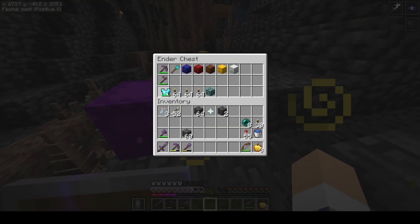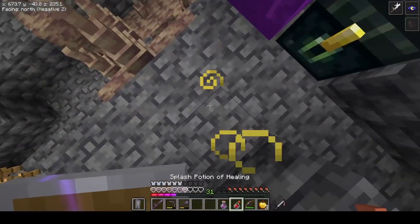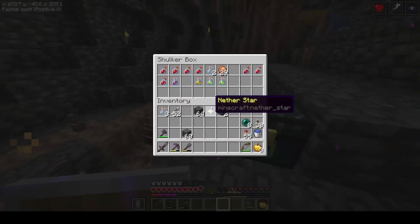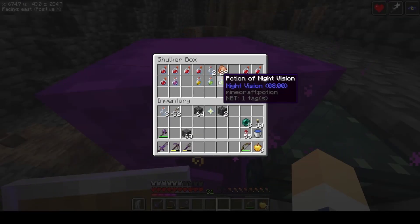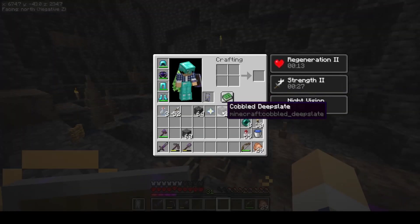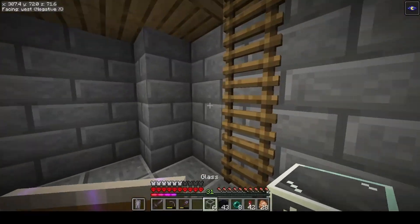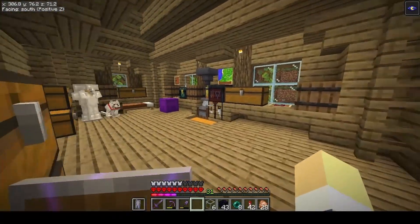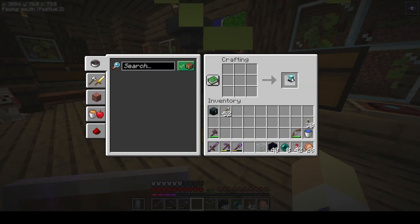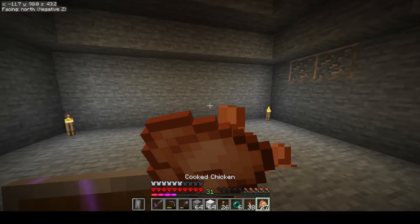Let's put our chestplate back on. Let's go ahead and get another potion of regen. And there we go — we have our nether star. That is freaking awesome. So let's go craft us up a beacon.